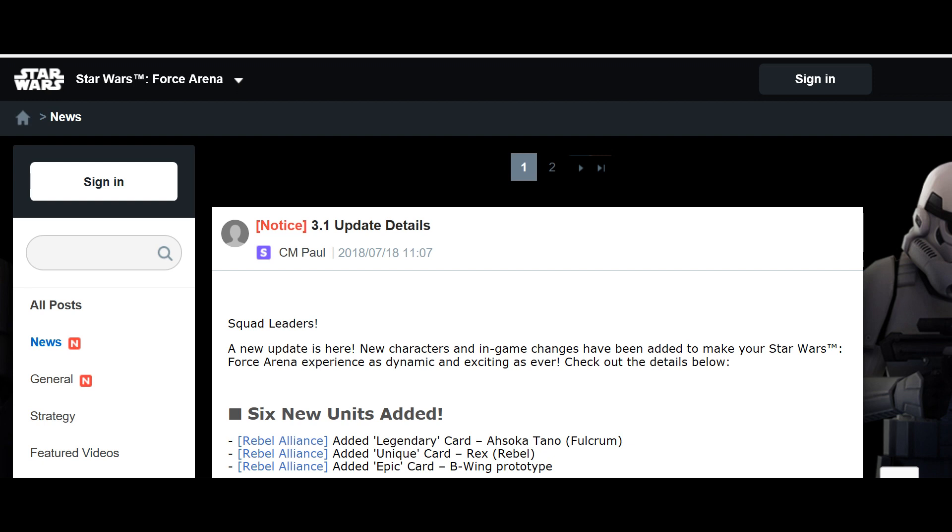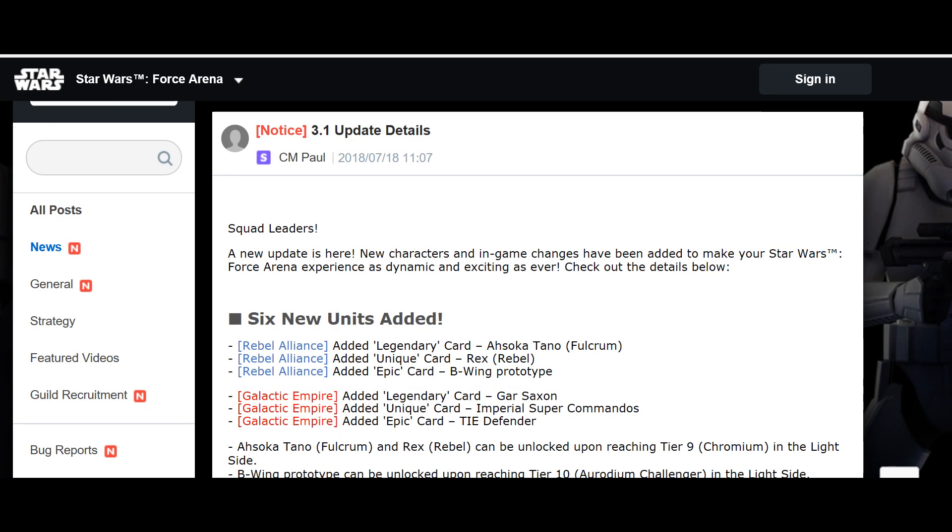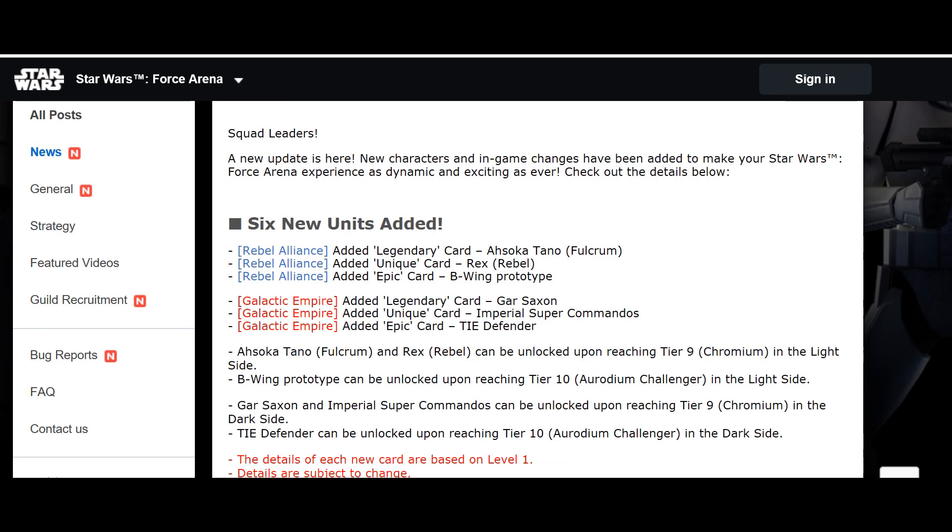We are getting six new cards, which is a surprise. We're getting Ahsoka, we're getting Rex — bonus points to those who called out Rex as her unique. We're getting a B-Wing epic card, Gorr Saxon, Imperial Super Commandos, and also a TIE Defender as the epic card for the dark side. The unique cards and leader cards are unlocked at tier 9, and the epics are locked at tier 10 for both sides.